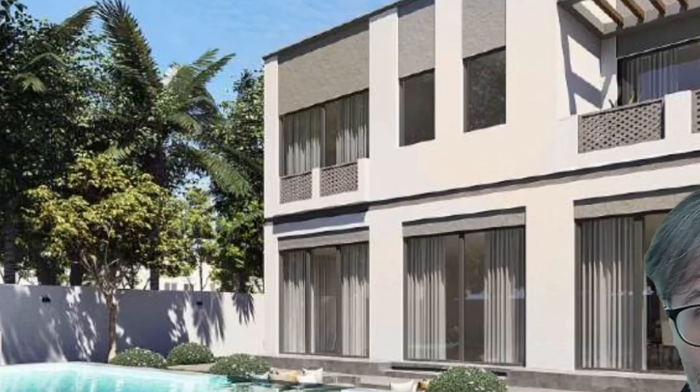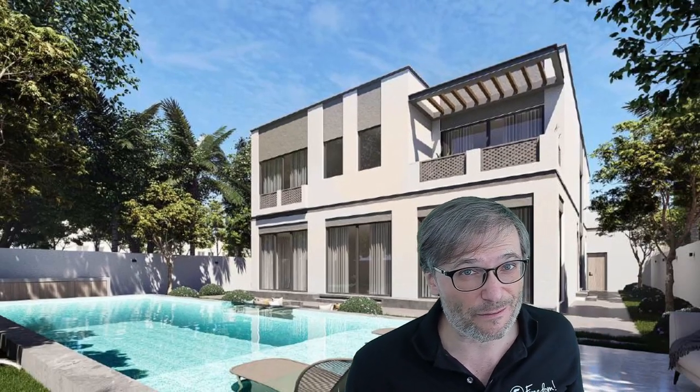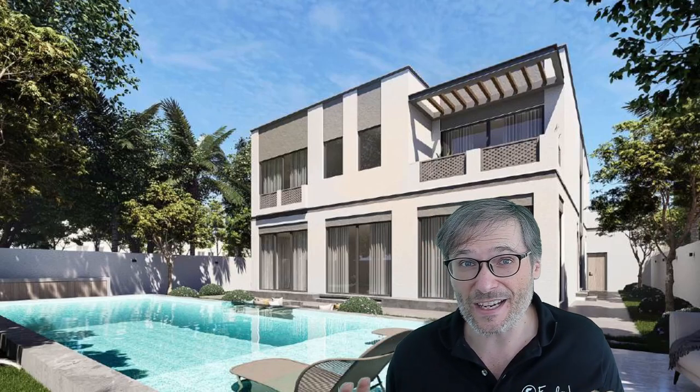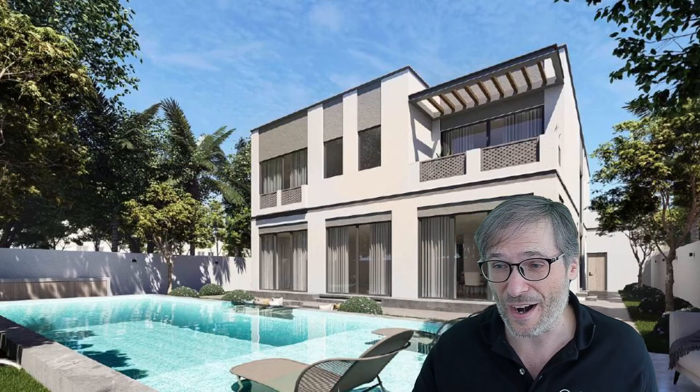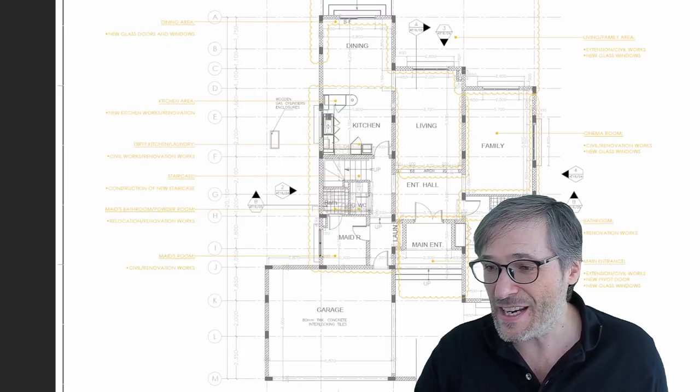I'll show you the drawings of these three steps because you notice in the after it's flat — we've squared off the villa. What that means is that we've added over 800 square feet of built-up area by enclosing the villa, making it square and completely flat with no three steps. Okay so here's the drawings. Here it is currently.